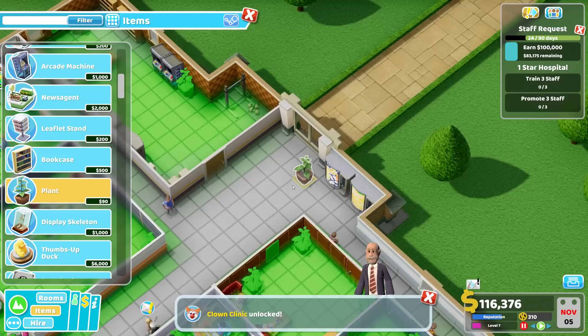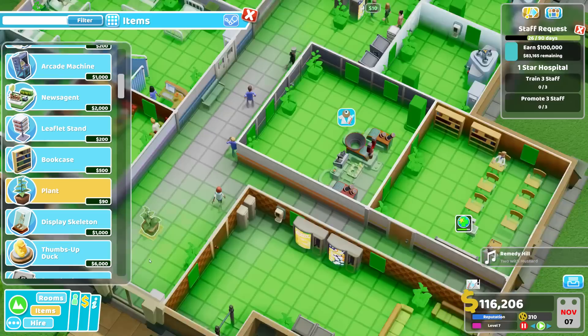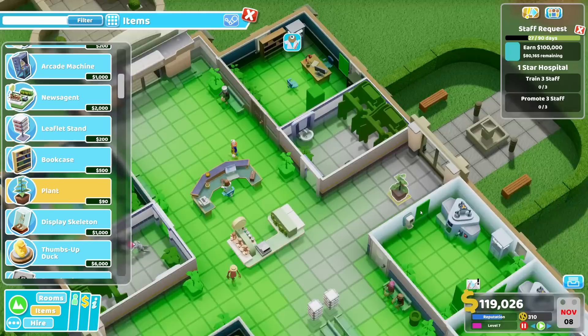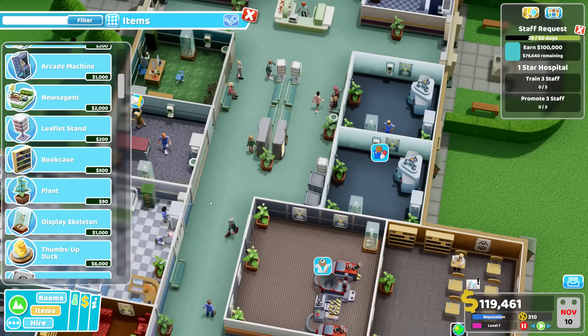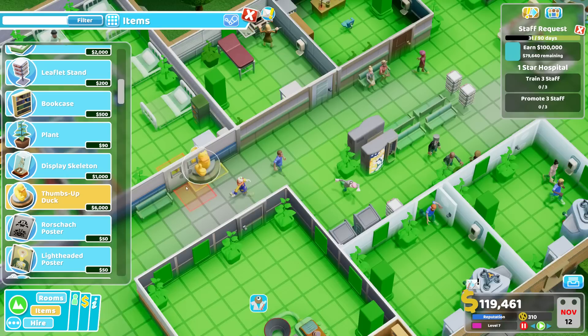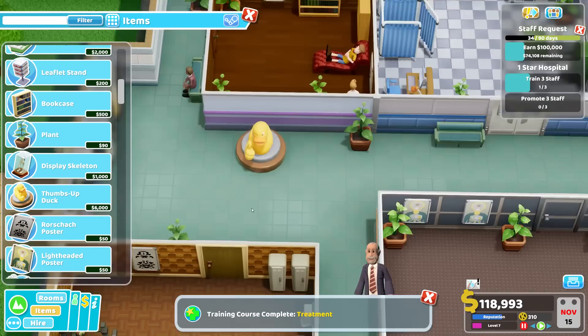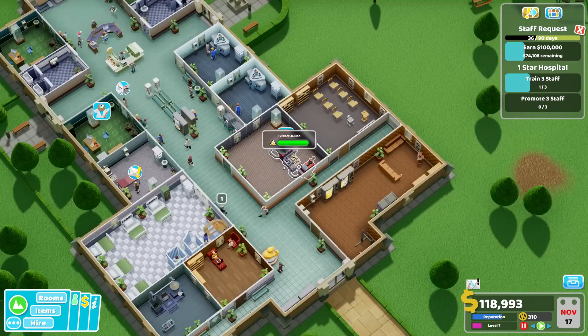Clown clinic unlocked — perfect, we had to unlock this. Looking better already — starting to look like a proper hospital. There's a thumbs-up duck decoration — let's put it over there, not in the way. And now we have the clown clinic. Training has also been completed. We still need a bench here.